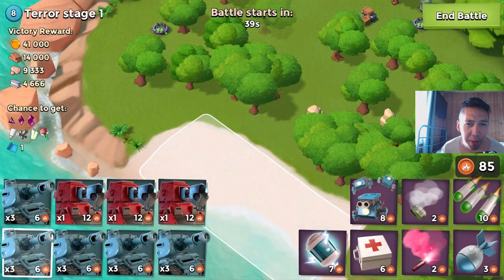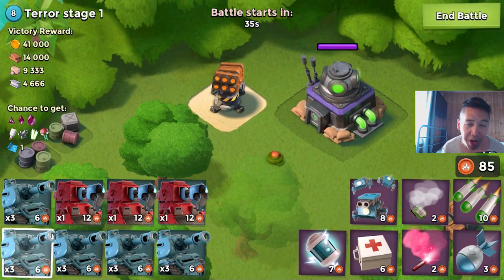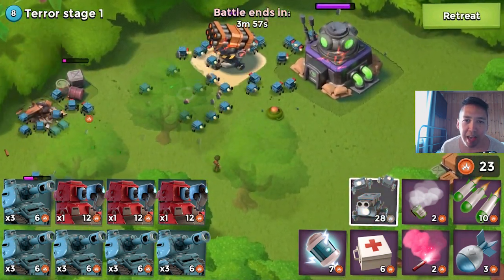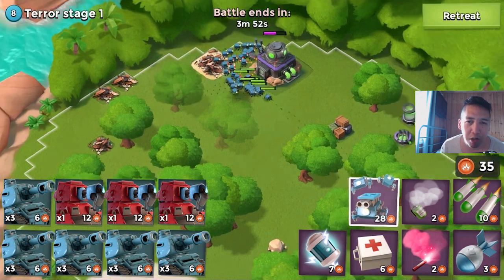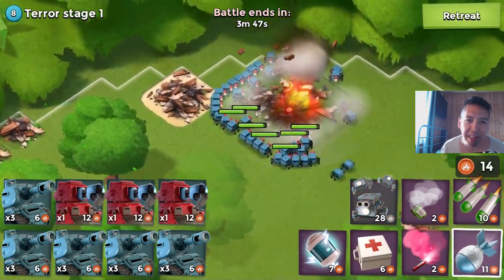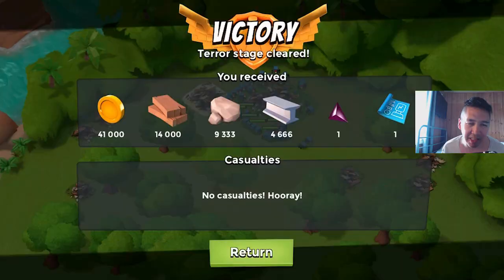We're attacking stage 1 right now. Instead of dropping barrages and artillery shells to take out the HQ, I'm gonna be using critters and having some fun. I'm dropping one box there and there, and as you see I'm pretty much swarming the whole thing. The rocket launcher cannot do anything, the critters take it down, heading over to the HQ and smacking it — down it goes. Stage 1 just went down.